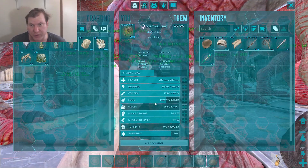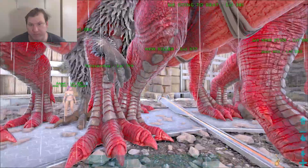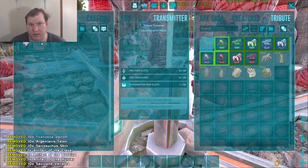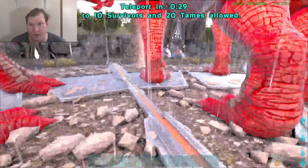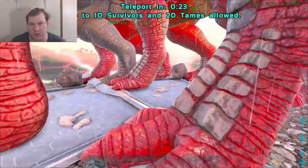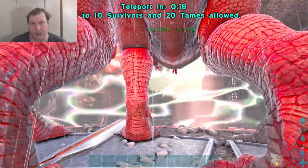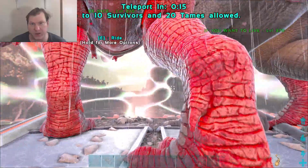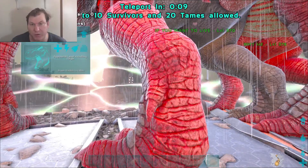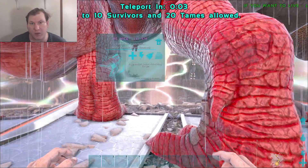With these types of Rexes and these stats you can do it right now; it's going to be a quick fight. Make sure everything is inside the circle when you enter. There are 20 Rexes in here — make sure there are 20. If you go below that number, don't do it. Don't do it without a Yutyrannus either, because we tried it without one and it didn't work.